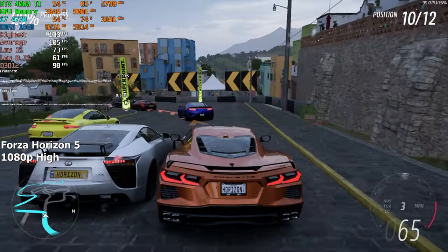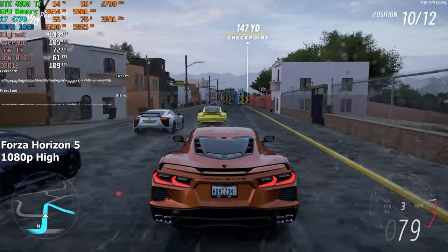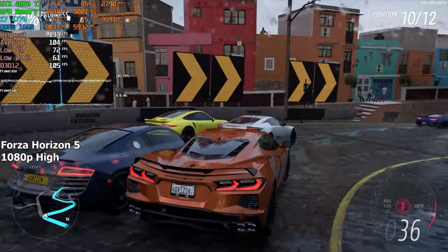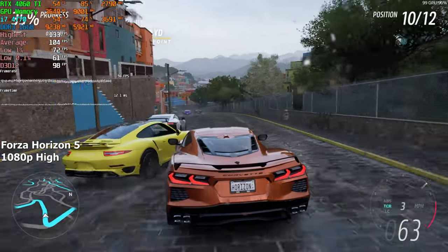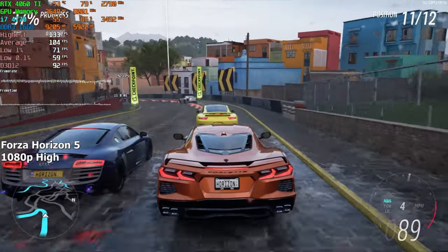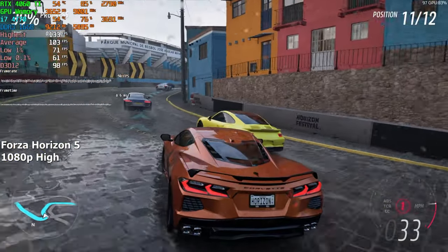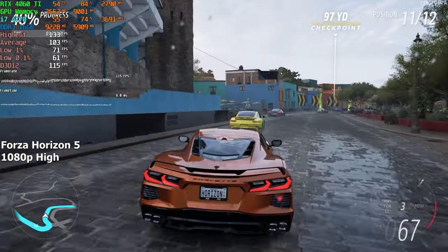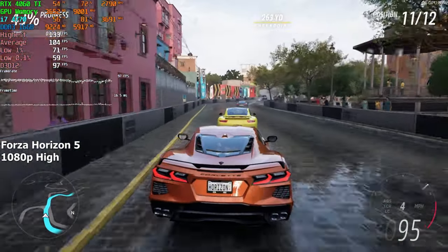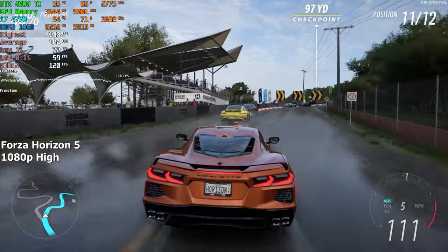Forza Horizon 5. Graphics are set to high and ray tracing is disabled. After a full run of the built-in benchmark, we achieved 104 fps on average. So far this CPU has handled every game we've thrown at it without a problem. And while we're not running these games on the absolute highest settings, let's be honest — if you're still gaming on this CPU, you probably don't have an RTX 4060 Ti. The settings we're testing on reflect what you'd normally use with a suitable GPU for this CPU.